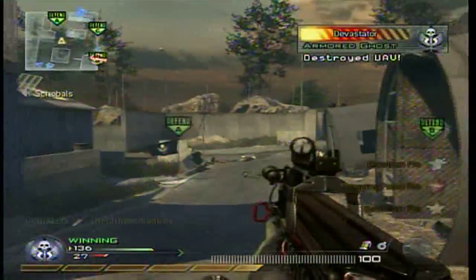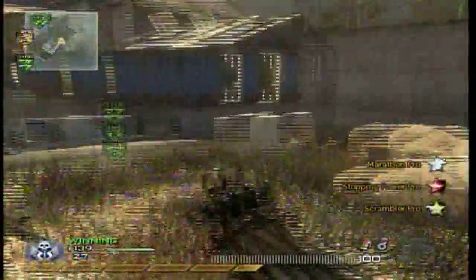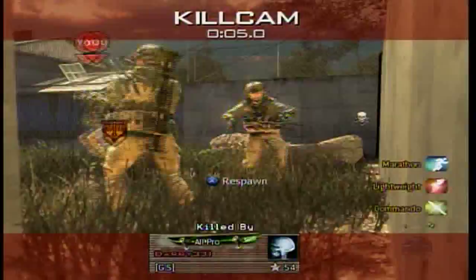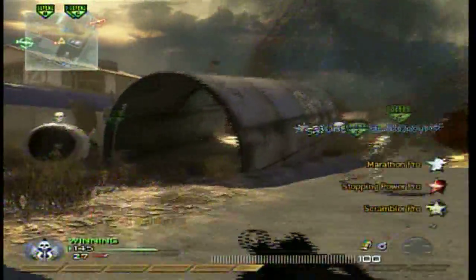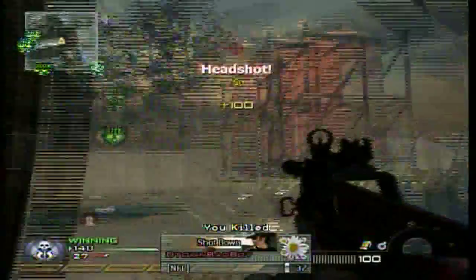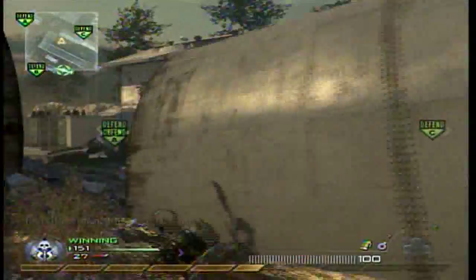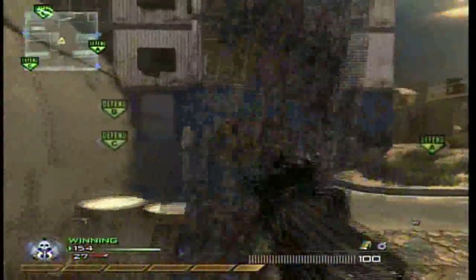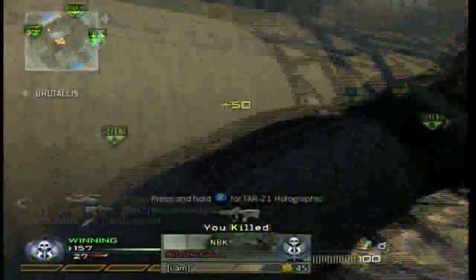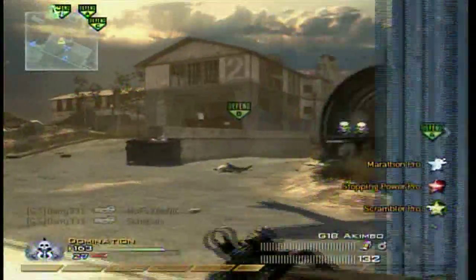Usually on domination, I'll use a submachine gun because it's a lot easier for me. If it's a big map, I'll still use Marathon Pro but I'll go AK or ACR — a really good long-range assault rifle — so I can still get across the map and have the long range for camping snipers and people sitting in the spawns near the flag captures. On small maps like this, if it's a really aggressive game where the enemy team is constantly rushing your flags and the balance of power is going back and forth — flags constantly getting captured and it's neck and neck the whole game — it's a lot better to guard your flags and play aggressively.